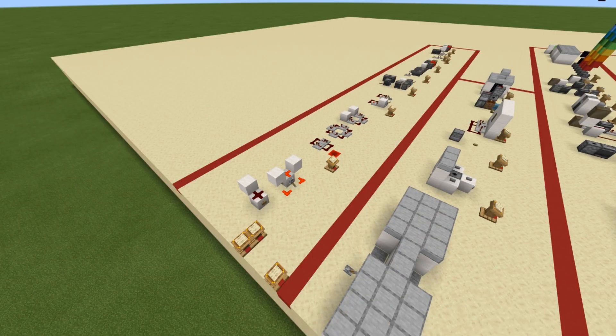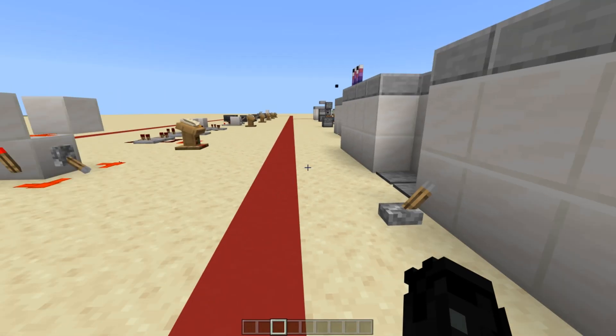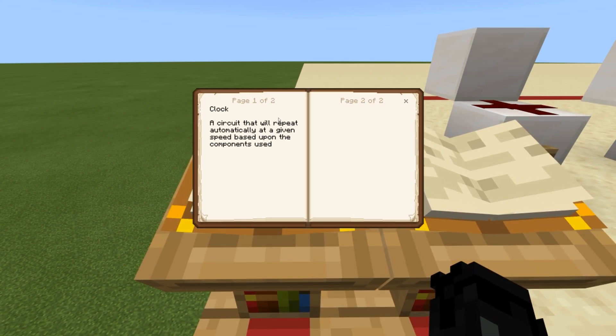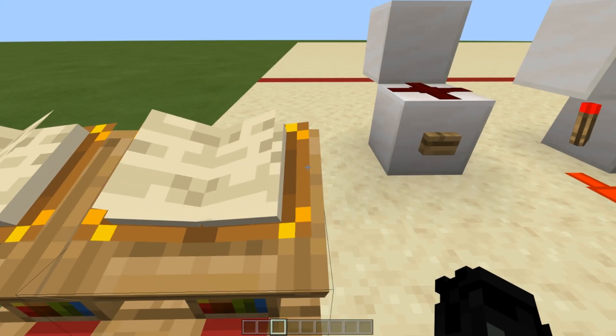In Phase Two the layout is a lot less dense than previous days since I'm just showing you specific circuits and how they work so you can utilize them in your own builds. I'll introduce the most common types here, with more complicated forms coming in Phase Three or Four. A redstone clock is a circuit that repeats automatically at a given speed based on the components used — fast components for a fast clock, slow for a slow clock.